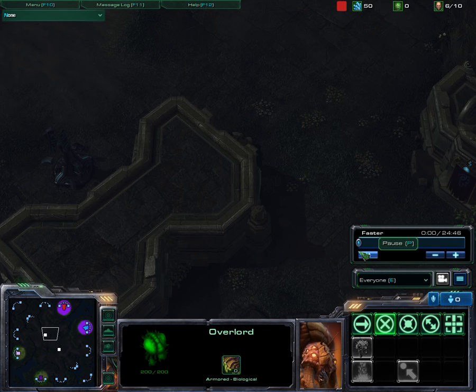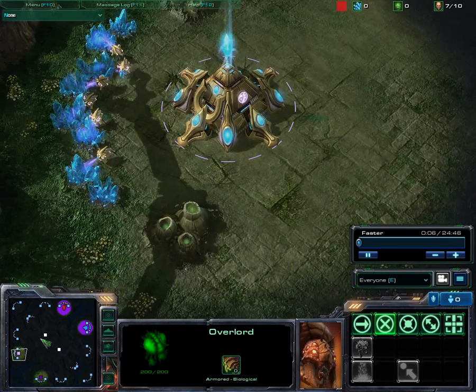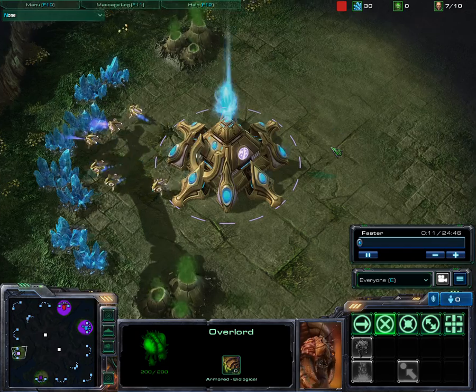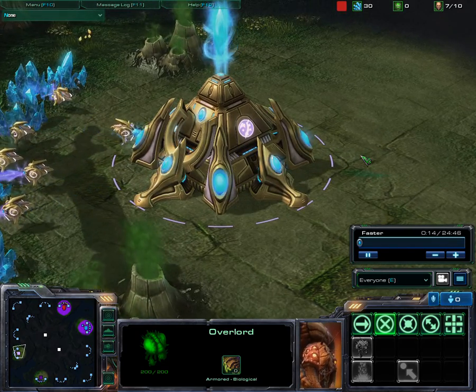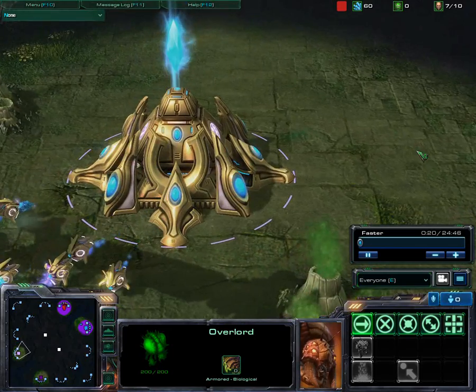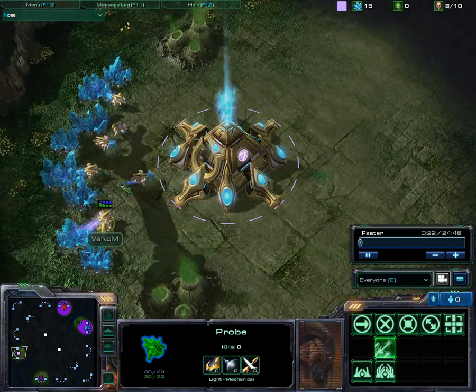Hey guys, and welcome! So, another 2v2 played on Lost Temple. I was playing as Protoss this time. Pink, my favorite color here. I don't know actually why I didn't select anything else, but hey, it fits. Looks pretty girly style, but anyway.